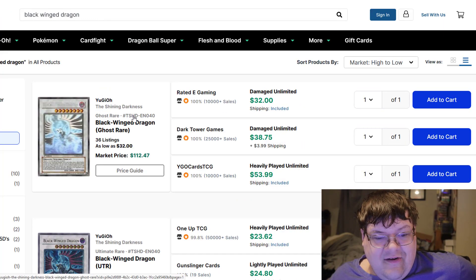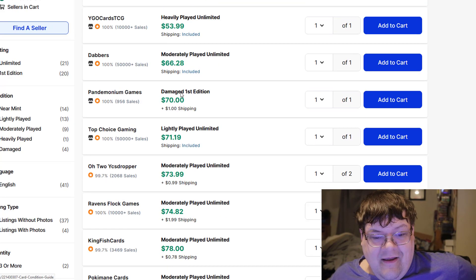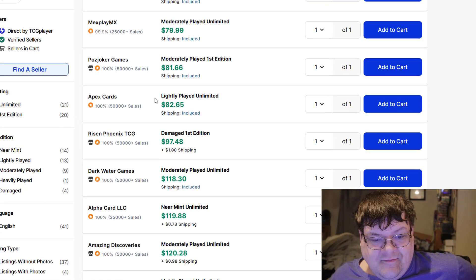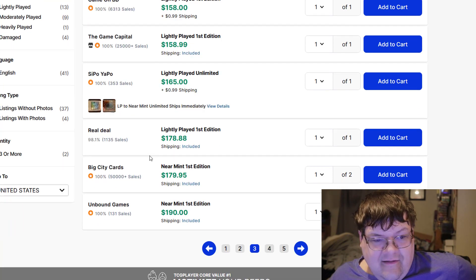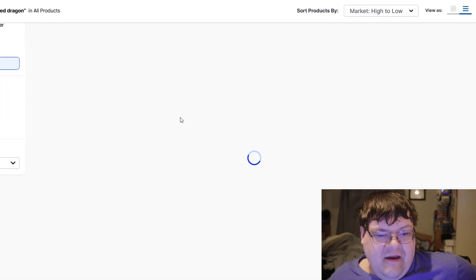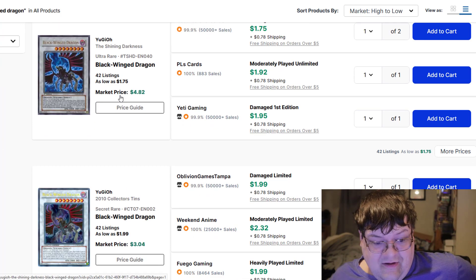On the other side of the equation, Blackwing Dragon — Grade A Ghost Rare here. Damaged sold for $62, Near Mint sold for $179. You can get a mod play on them for around $60. Light play for $83. Near mint is going to cost you around $160 to $180. The market is still being the market in terms of these. $30 for an ulti on them — that's actually really good.